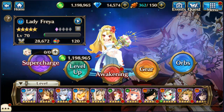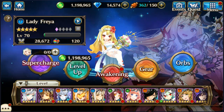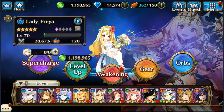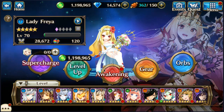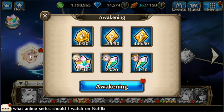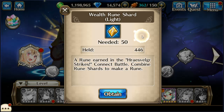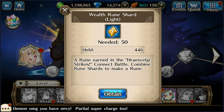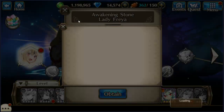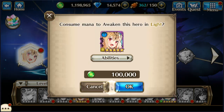Heyo, Izumi here, and I'm going to awaken Lady Freya. Her power score right now is about twenty-eight thousand six hundred and seventy-two. You basically need Jormungand runes, more Jormungand runes, and bird runes — plus shards from Volley and Corona, two characters that probably nobody uses anymore. So let's go with the awakening.